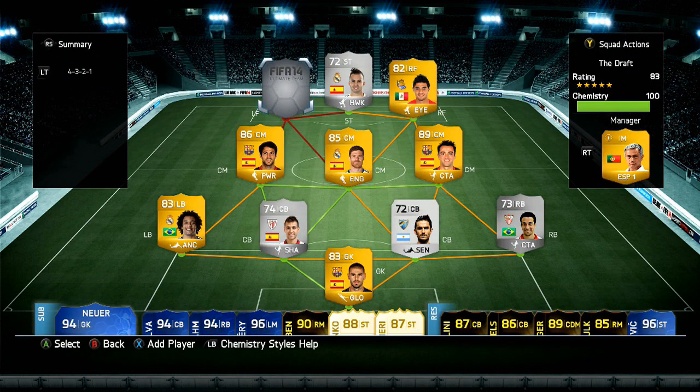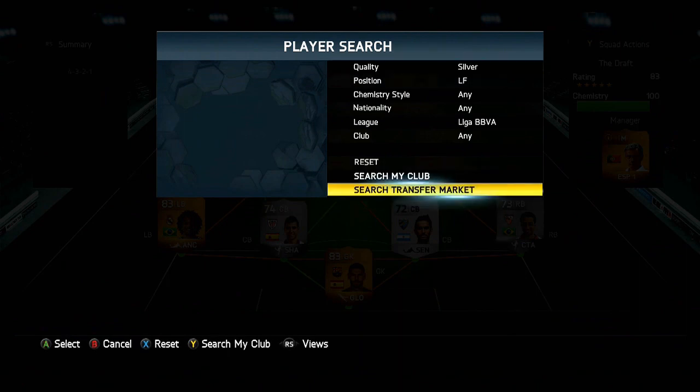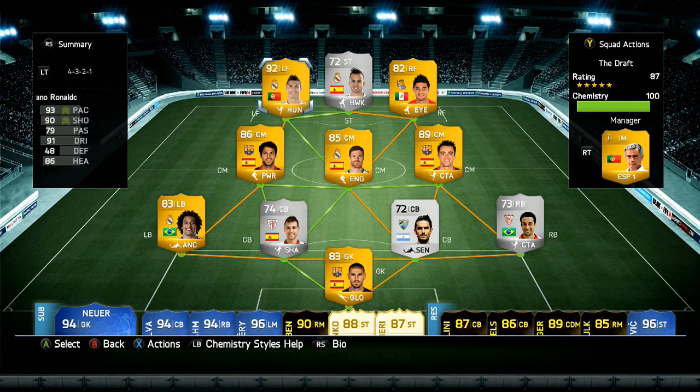And to finish off this team — and this guy was our first pick — it's obvious, isn't it? Five-star skiller, probably one of the best players in the game. It is Cristiano Ronaldo with the Hunter chemistry style on him. So that is my team for the draft. I really hope you've enjoyed watching it.